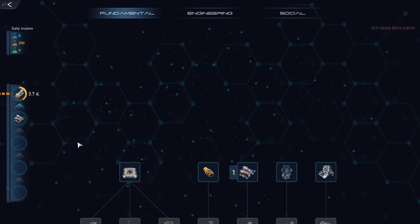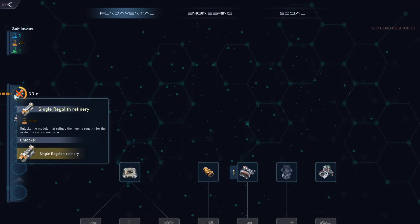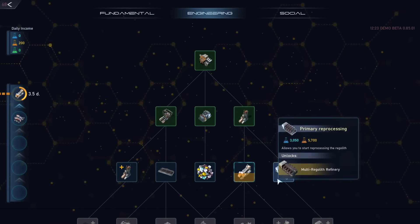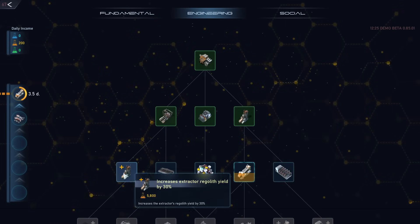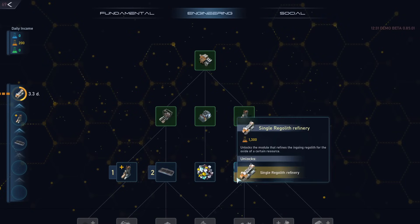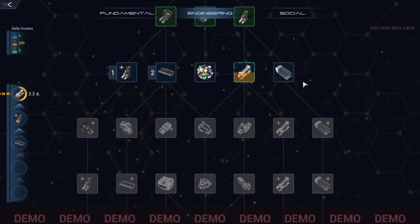At this point we are really not getting anything here. What we can do is we can start this research, which means that once the yellow research goes here, it will start pouring in the yellow research into that one, which is still going to be useful. We have some things that we can do. Resilient extractor and conveyors — yes please.